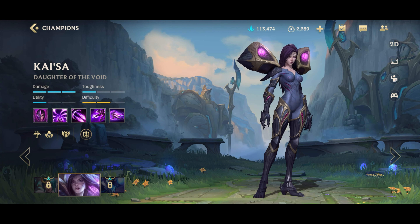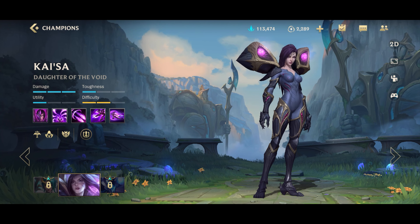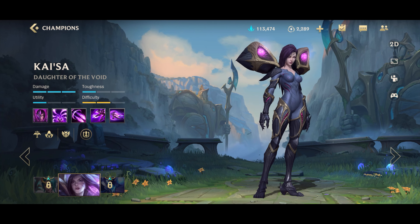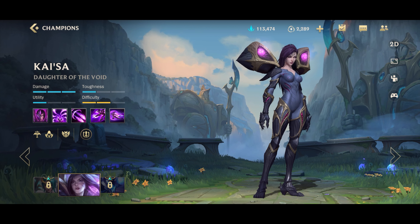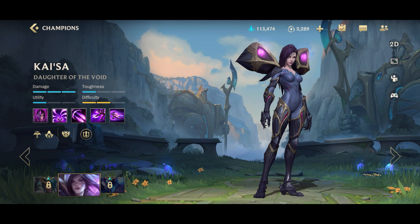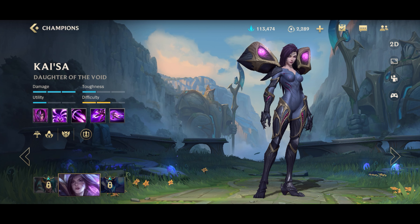Now Kai'Sa's build itself hasn't actually changed all that much — we'll go through it in a little bit. But Kai'Sa recently got both buffed and nerfed. In patch 2.5a, her Q got nerfed to do a lot less isolation damage and less base damage in general. But in 2.6a, she did get her AD ratio buffed by 5% on her Q, as well as her attack speed buffed on her E. Kai'Sa was basically the top tier ADC for almost an entire year from when the game released until recently — she was pretty much the best ADC for a long time.